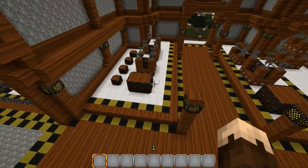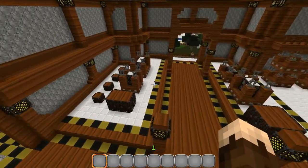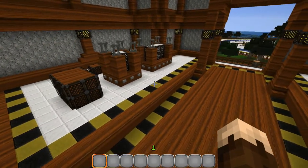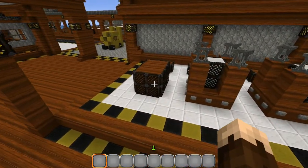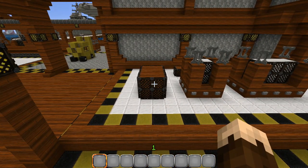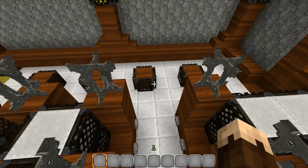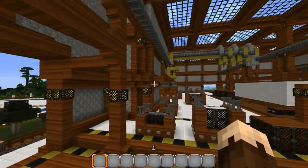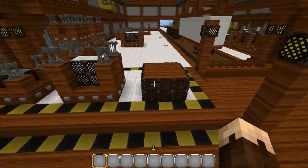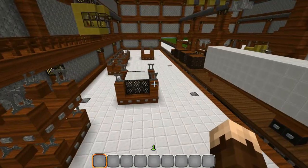We've got loading docks and receiving docks on both sides here and over there. The idea of the Build It Better series is to give you guys ideas for your own worlds. These are the shipping crates here — I just wrap them in trap doors, which I think gives a really nice meshed look, like they're packed up and ready to go. Then we've got some big shipping pallets with materials on them and some small ones. Always got to have some small ones. We've also got some empty pallets sitting over here.